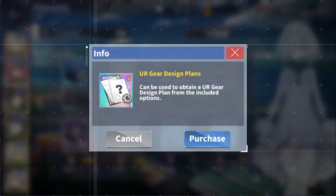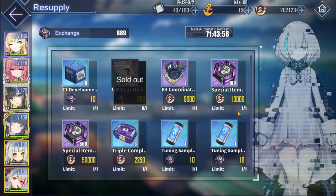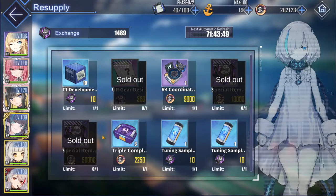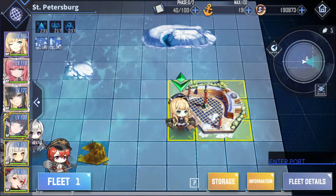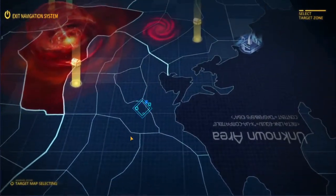Our final stop is St. Petersburg. Ultra rare gear design plans among the available options — I'm definitely taking that one. Wow, that was a 500 pack, pretty big. We'll pick this up as well. Okay, pretty good haul I'd say, though I probably would have preferred more plates — but what can you do.